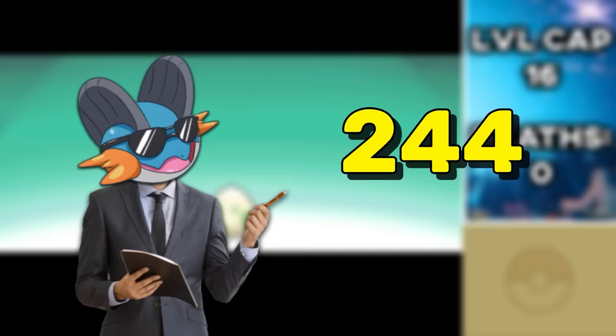I evolve Metang into Metagross before going into the ruins, where we have to defeat the leader of the Jingle Thieves: Cyrus. He's here to preach his hate for Christmas once again, but we're not having any of it. I send out Typhlosion against his Crobat, and I'm not going to lie — I just burned through this entire team with Choice Specs Flamethrower. Nothing could survive a single hit, and that's him out of here. I guess he's going to need some lotion for all those burns later.